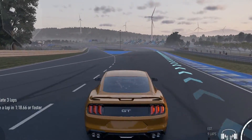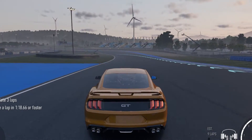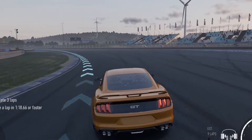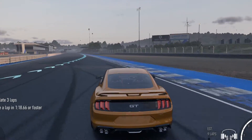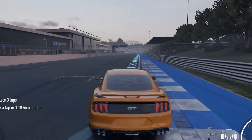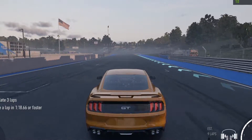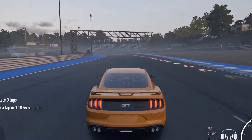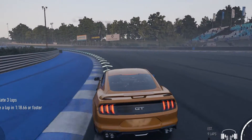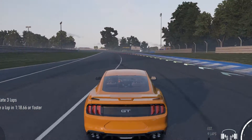Forza Motorsport at medium at 1440p — we saw an average frame rate of 81 FPS, a 1% low of 60, and a 0.1% low of 3. That 0.1% low came from a pit stop, so there was actually no gameplay significance to it — I would just disregard it, because the entire rest of the game ran very smoothly. You're able to crank up the settings to even high if you want to at 1440p, and Forza Motorsport will look even better. Apparently this game is tricking people into thinking it's a real race — it's super impressive and I really like it so far.